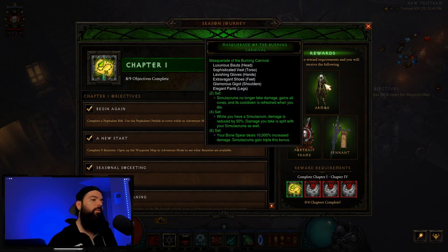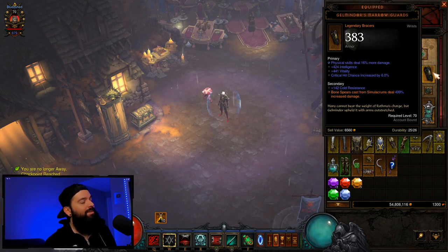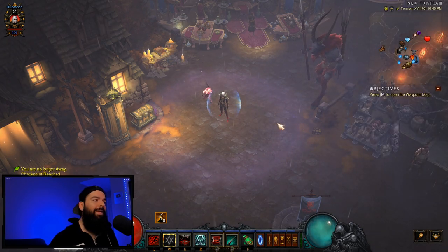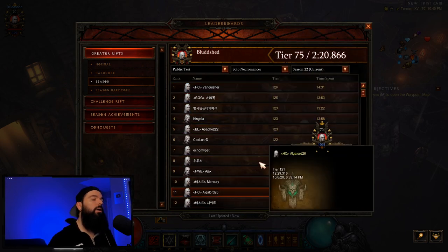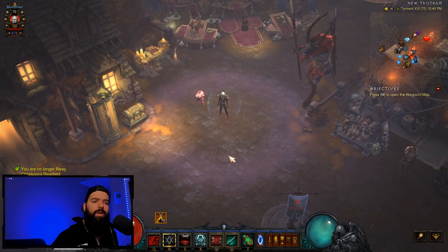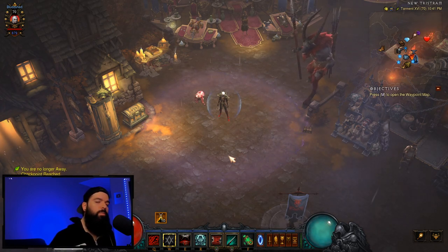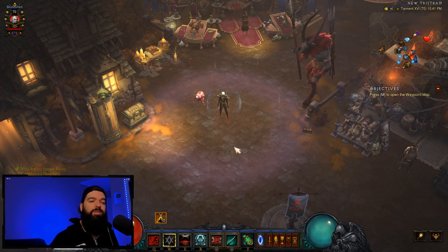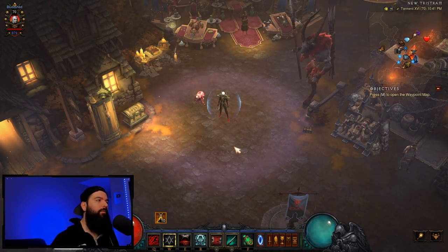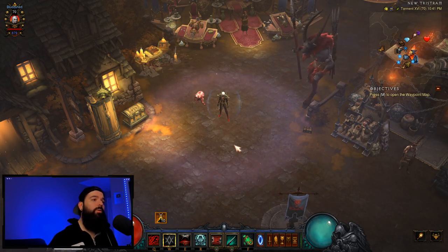For Necromancer, you get the Masquerade of the Burning Carnival. This came out last season and was a bit weak at first. Blizzard made Bracers giving about 500% multiplier for each Simulacrum, which skyrocketed it to S tier plus the seasonal theme. People at 1400 Paragon are doing GR126 solo on the PTR. It hits really hard and is actually tanky for a Necro build, which is refreshing. Necro in general gets to take advantage of themes through weapon multipliers they can stack across builds. It excels at speeds, bounties, rifts, and Grifts — pretty much all aspects of the game.